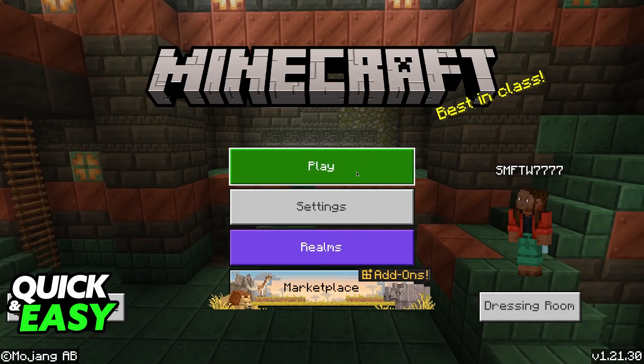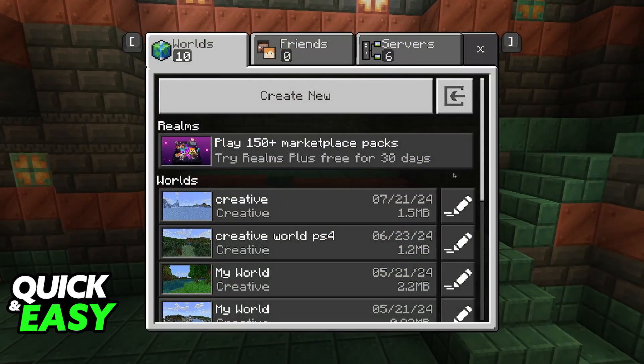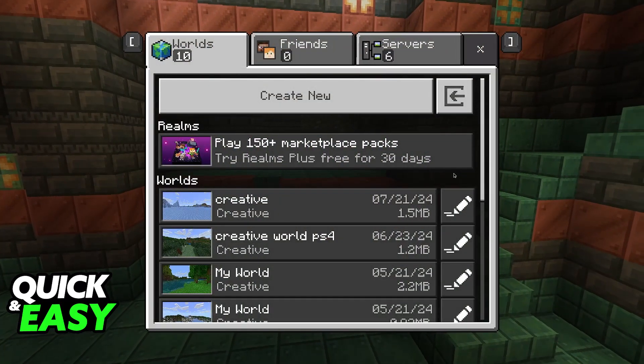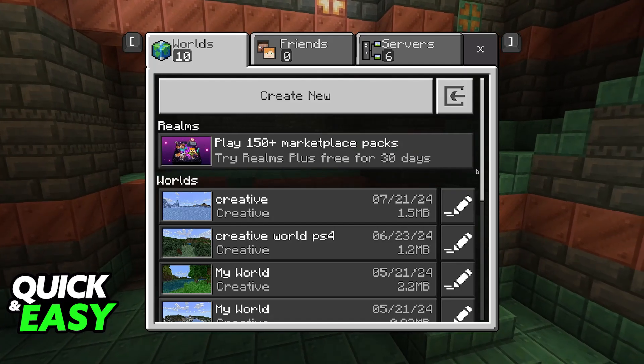Once you open it up, you will be able to set this up by first hosting the world. I also want to make it very clear that I am doing this process on PC, but don't worry, it is going to be the same for Switch, and I'm going to describe what you have to do.